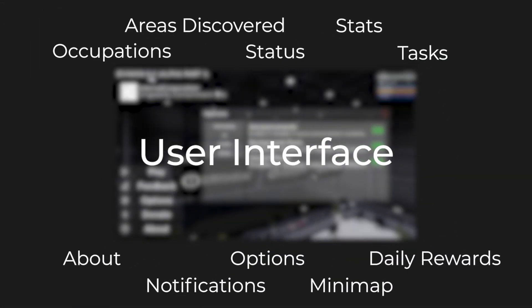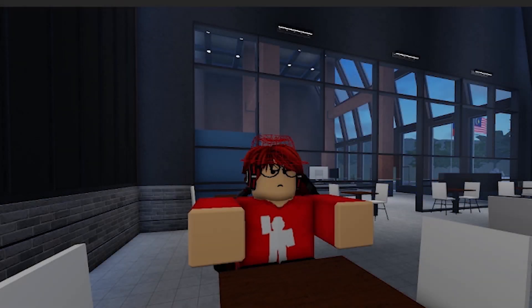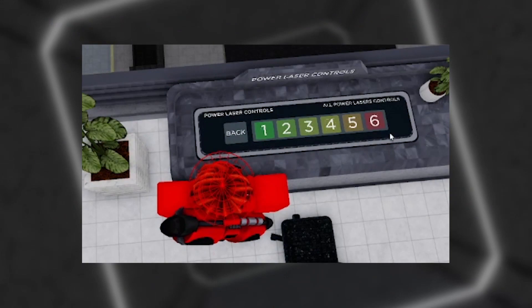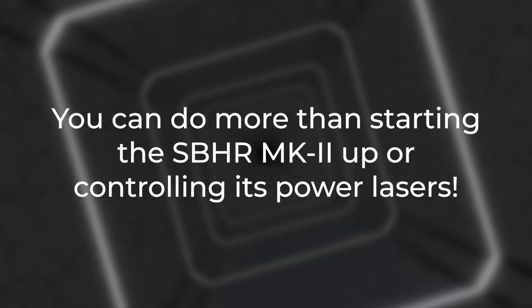There are much more user interfaces in this update so that the game feels more complete. There'll be more in the future as ICSCS works its way from pre-alpha all the way through the full release. The UI update is a large one, but not the largest feature that I have showcased for this update. There are also some updates to the SBHR Mark II as well. Previously in pre-alpha, the only thing to do with the SBHR Mark II is to start it up or control its power lasers. This update also adds more features to the SBHR Mark II, so it's not only for starting up and controlling the lasers.